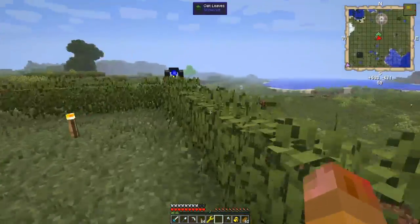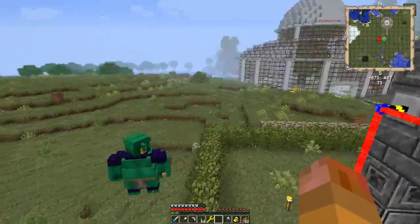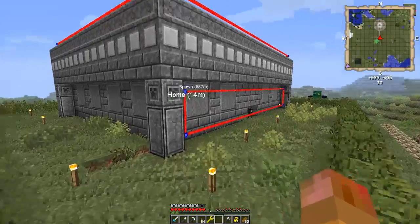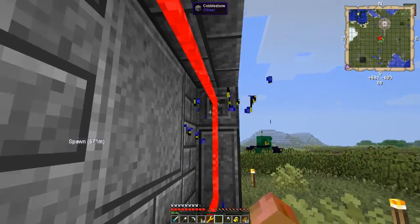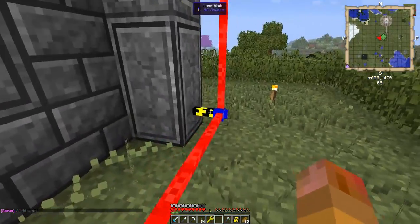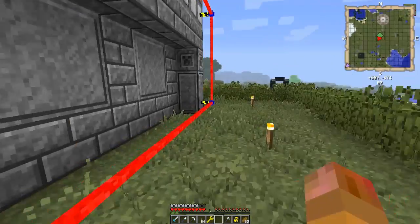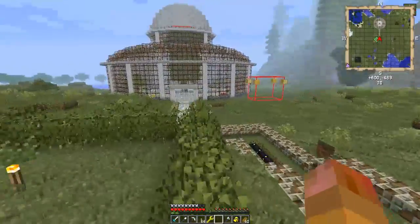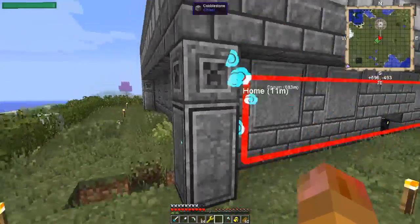It's time to move out of this place. I really need to get a proper storage area sorted and also auto processing. For storage, I think we're going to go for mostly deep storage for almost every item. Barrels do look cool but 64 stacks of 64 in modern Minecraft isn't that much, and the bigger ones are only 128 stacks of 64. So I'll need a lot of deep storage, and for that I'm gonna need a lot of enderpearls.